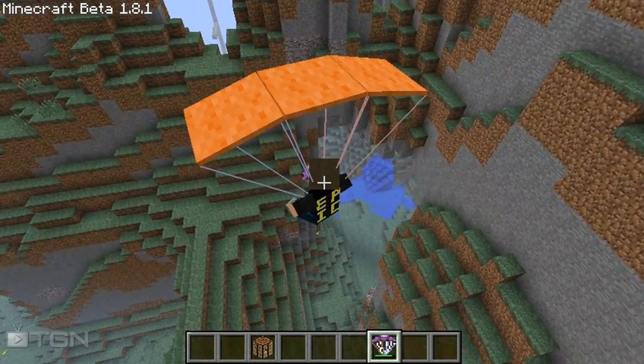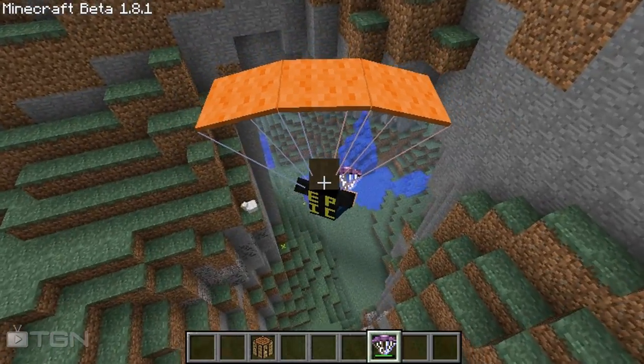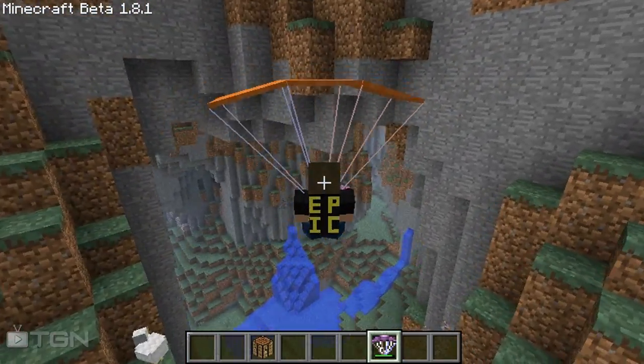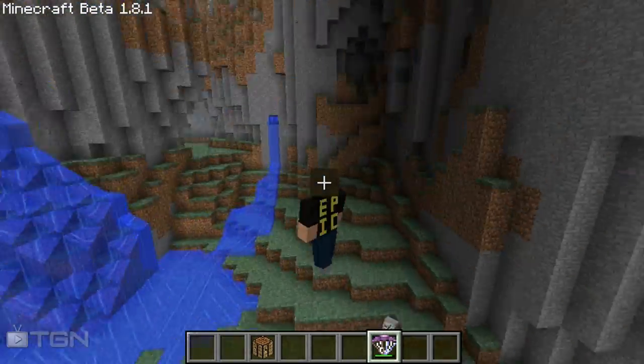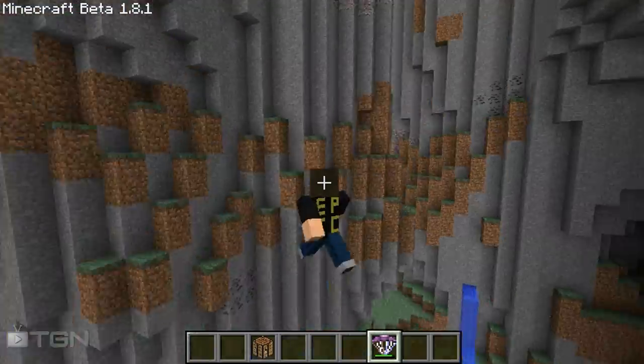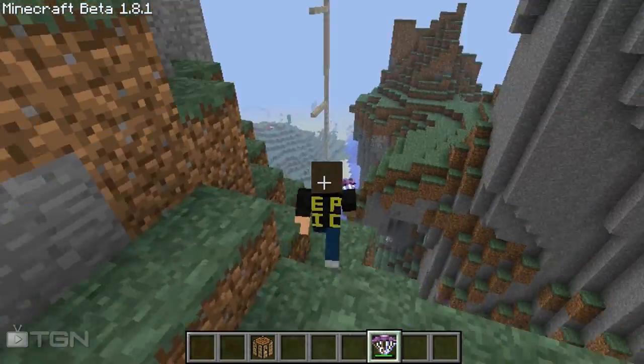You can actually control it too — I'm going to try and go through this little hole right here and maneuver through there. If you hit the walls on anything it drops, because I guess it would break in real life.